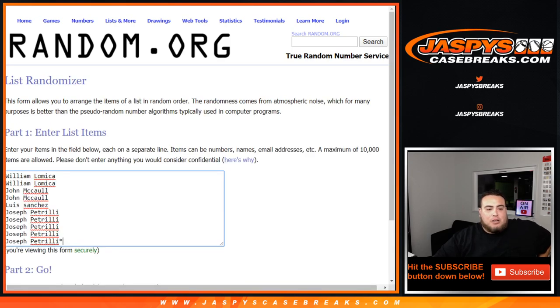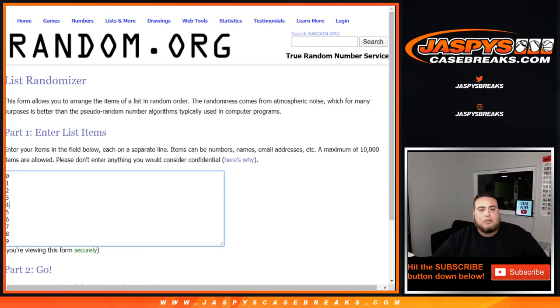Dice Roller list of customer names from William down to Joe Pizzle. For also selling this out with the Pick Your Team, I'll be randomizing a $50 break credit giveaway at the end of the Pick Your Team break, and I will include the list of customer names from this break and the Pick Your Team. Customer number one gets the $50 break credit giveaway, so from William down to Joe Pizzle, you got zero through nine.